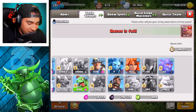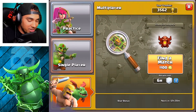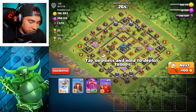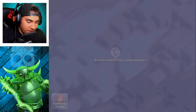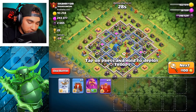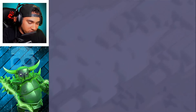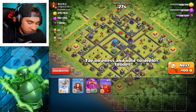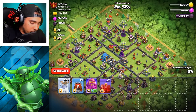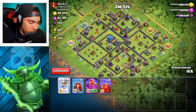I gotta use the Golem — this guy, I gotta do something with the Golem. Nobody uses this character. All right, we're gonna use Golems and Ghosts — a Golem Ghost combo. Let's see if we can find a good base, one more to attack and then we're good. Grand Warden's hanging out, we still got him. What can we do with 35 ghosts? Keep searching till we find one. This is actually okay, 200,000 — it's not bad.